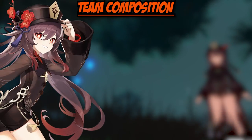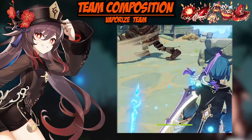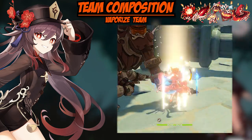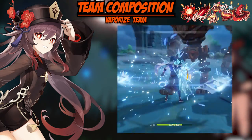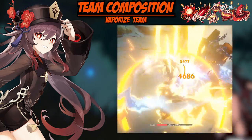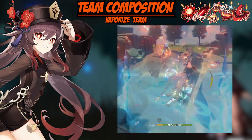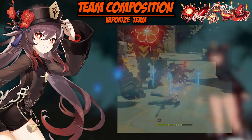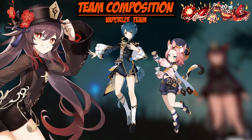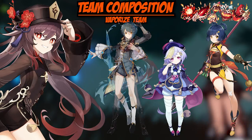Now you need to build a team for Hu Tao. Personally, I like a vaporize team. I'm a fan of this because of the way Xingqiu's burst works — since you're using charge attacks primarily with Hu Tao, you will constantly apply the Wet status onto enemies, causing the Vaporize reaction consistently. There's currently no cryo unit that can apply cryo as fast as Xingqiu can apply Wet, so vaporize is more reliable than melt. For my vaporize team, I use Xingqiu, Diona, and Xiangling. If you don't have Diona, a good replacement is Qiqi; if you don't have Xingqiu, a good replacement is Tartaglia.